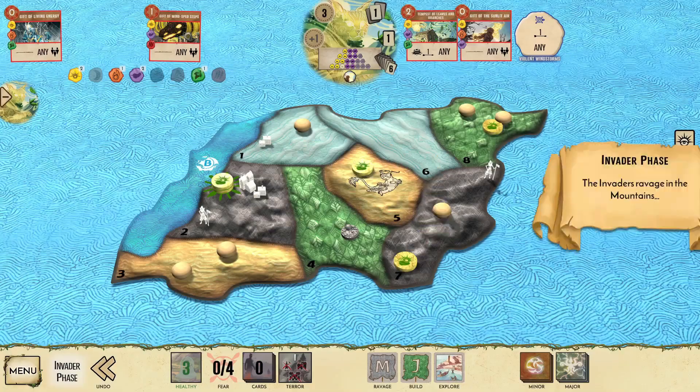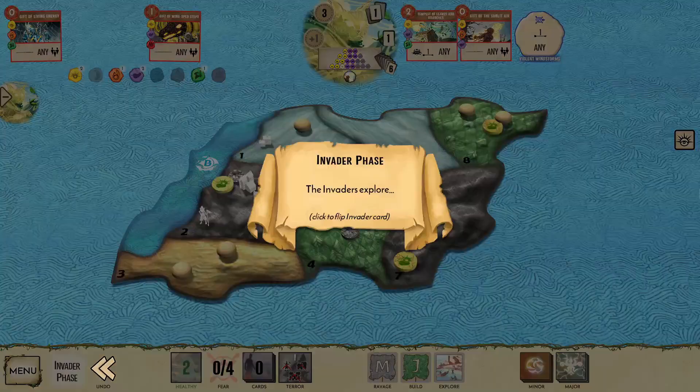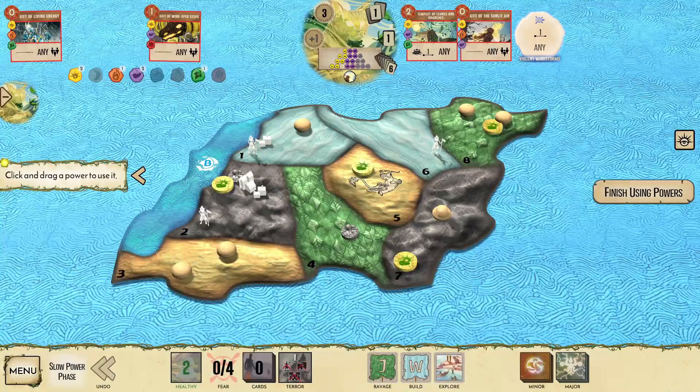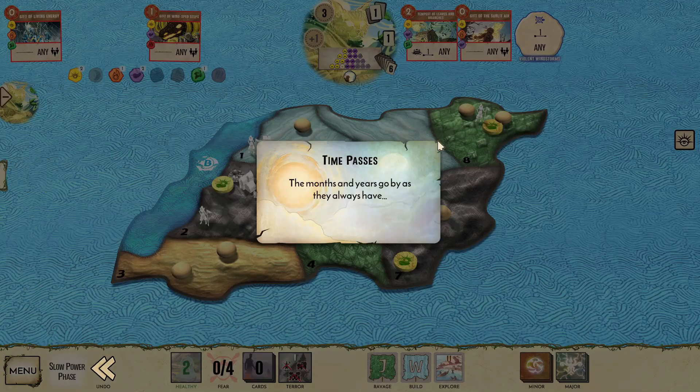We do lose the presence when the mountain ravages, but there's nowhere for the invaders to build, so they venture out into the wetlands. Putting a stiff wind at their backs, push the explorer in land 5 up into the jungle for the Dahan to take care of next turn.